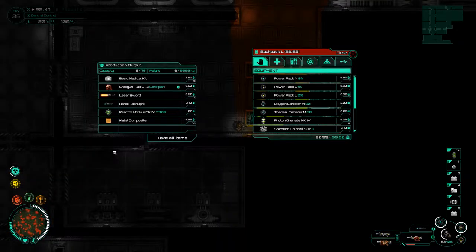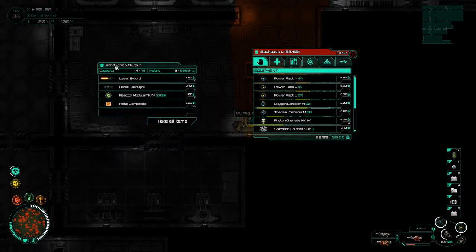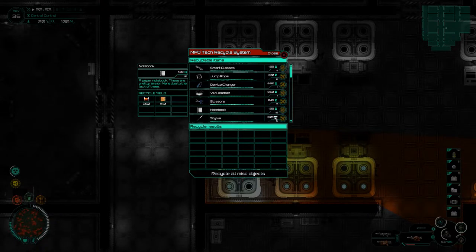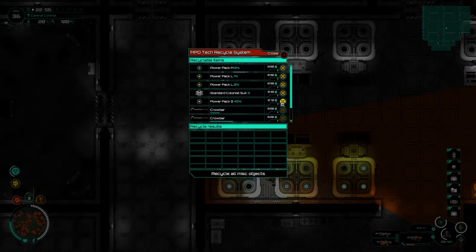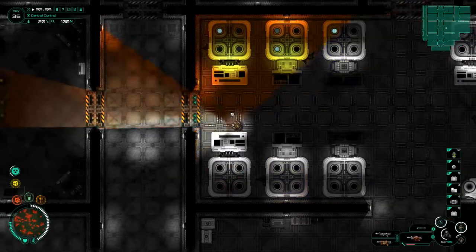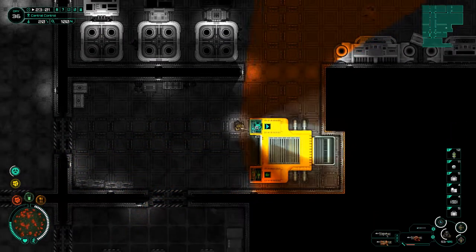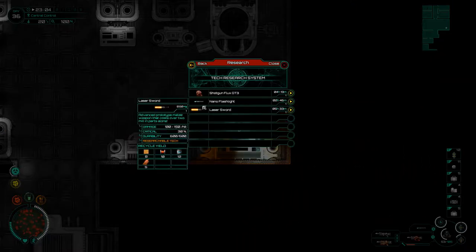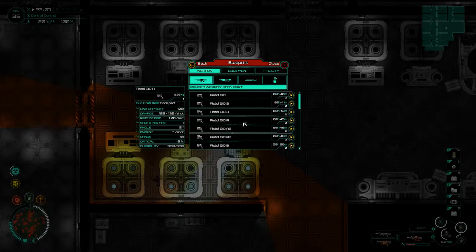Oh, I nearly forgot that I had all this wonderful stuff in here. You can see I've got a laser sword and a nano flashlight. Mainly they are for the researchable builds. I've also got my shotgun core and a Mark IV core. So I can't take everything - I need to go and recycle a whole bunch of stuff, because then we can have some inventory space. To the technology - we should be able to just get a whole bunch of stuff going here. This is amazing. I also want to get my pistol - that's the next thing I'm doing, as we've just done a whole bunch of research and stuff like that.